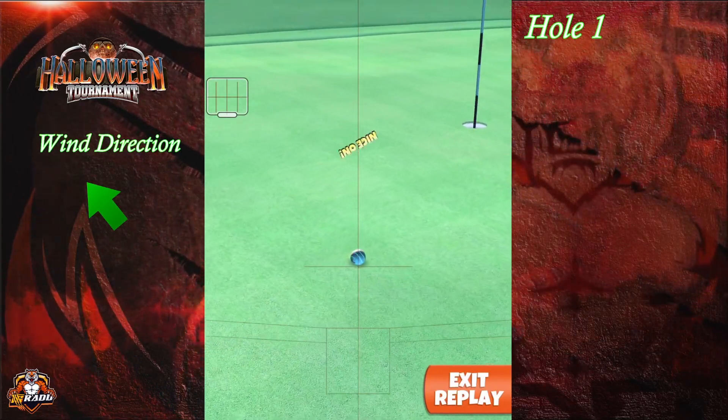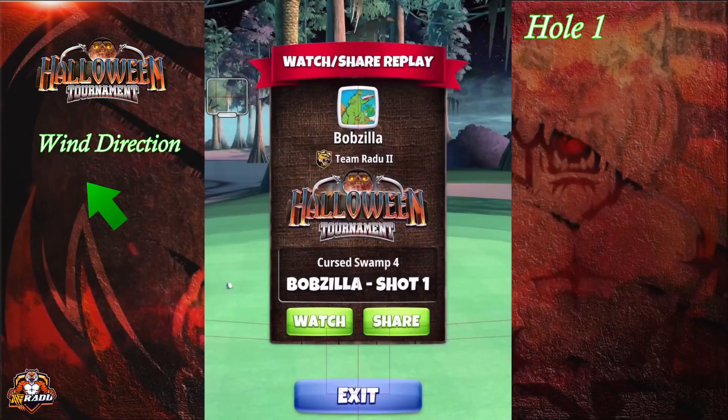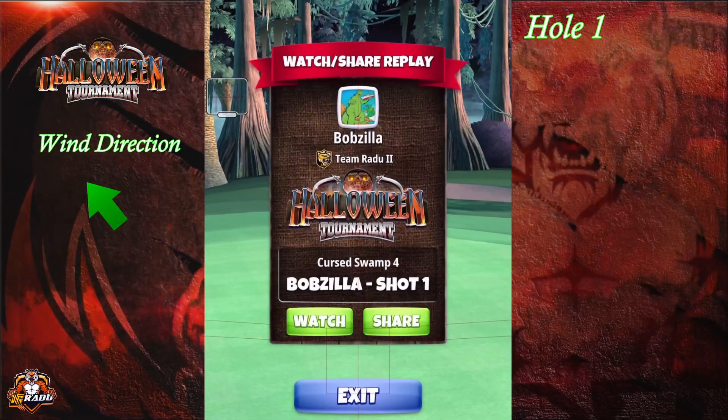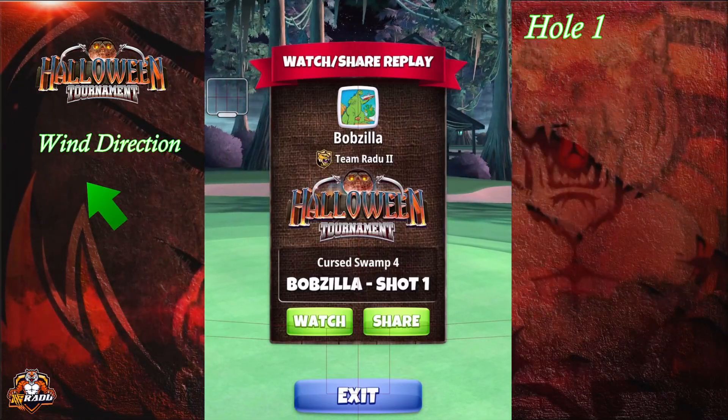This one comes in nicely. You can add a bit more curl in case you have a higher wind. In lower winds it actually has a very good chance of dropping for a hole in one. Good luck.